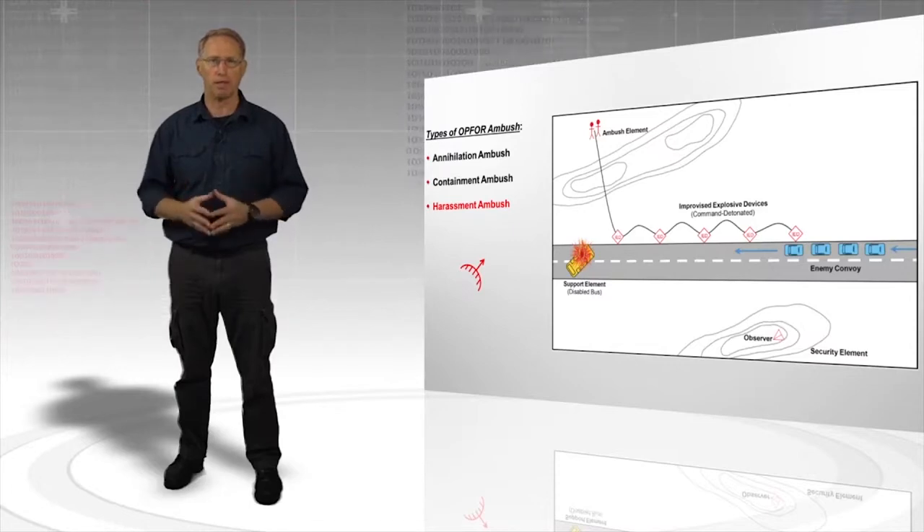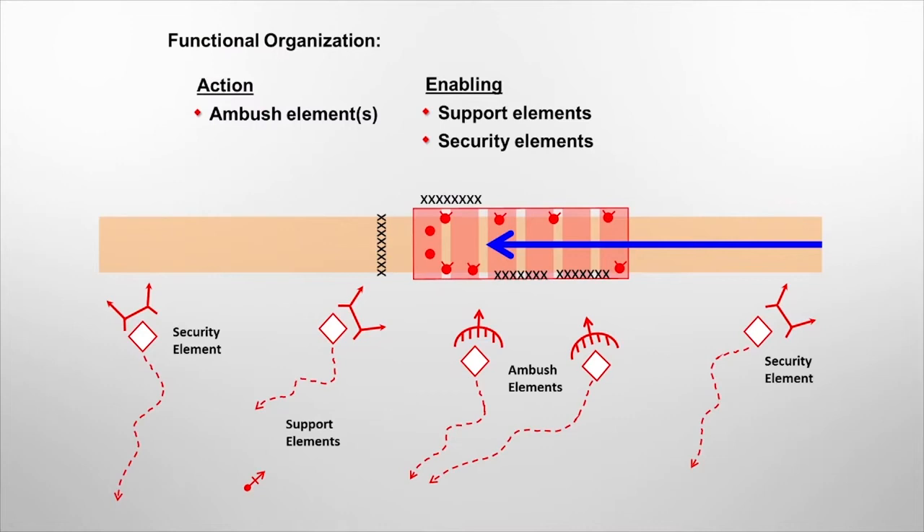It is typically conducted at the max effective range of the weapon systems. The functional organization and subtasks specified in threat doctrine apply to all three types of Op4 ambush. Ambush support and security elements are deployed around kill zones, which focus direct and indirect fires on the enemy. Obstacles, mines, or other means are used to slow, immobilize, and or contain the ambush targets in the kill zone.